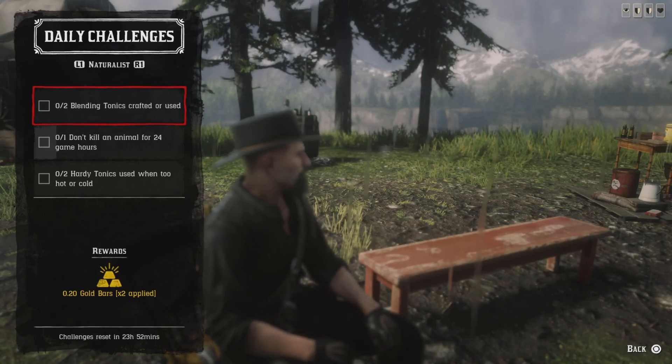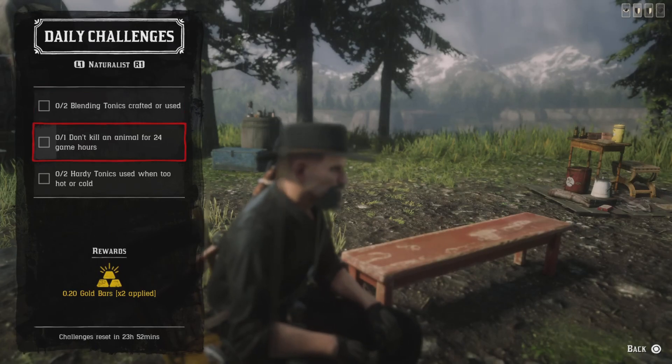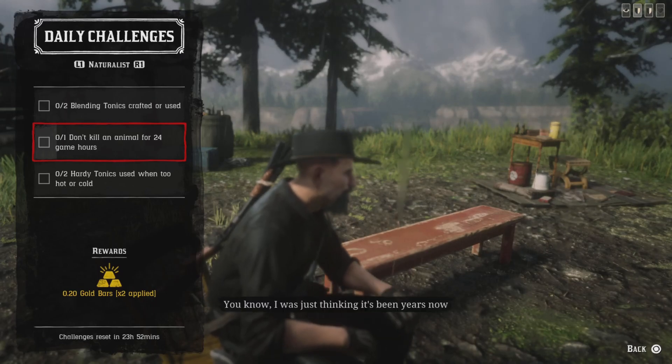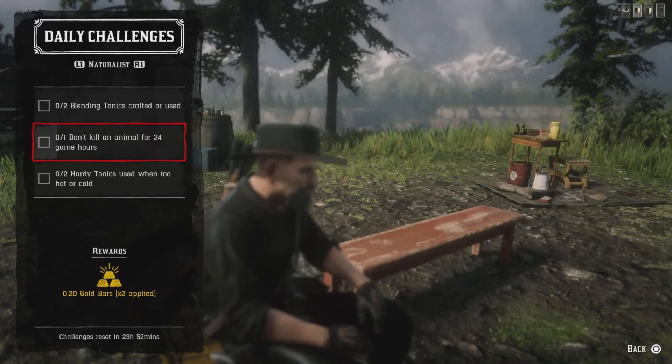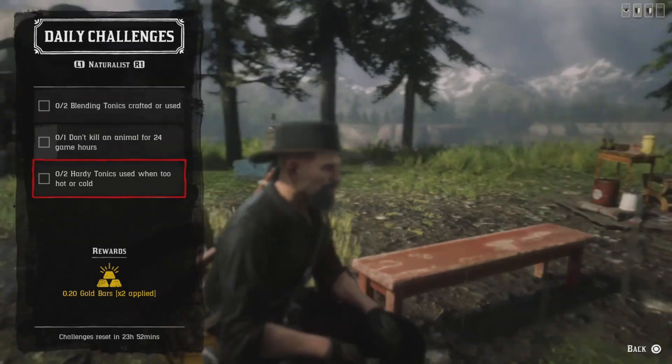For two blending tanks crafted or used, get the blending type pamphlet from Harriet, then craft or use two — that challenge will be done. For one don't kill an animal for 24 game hours, that means you cannot kill an animal for 48 real-time minutes. Be careful, even if your horse tramples an animal, you'll have to start over.